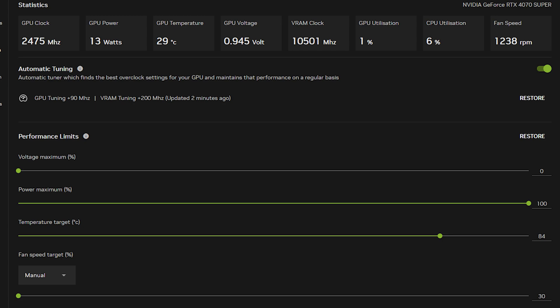This is definitely a conservative overclock — you can push it a bit more with a manual tune. Today we'll be testing this with the Palit Auros RTX 4070 Super. It does not have any ability to adjust the power limit, so we'll just be going with GPU tuning at plus 90 megahertz and VRAM tuning at plus 200 megahertz. That's paired with a Core i5-14600KF CPU and 32 gigabytes of DDR5 6400 MT/s CL32 memory.